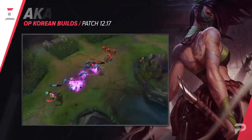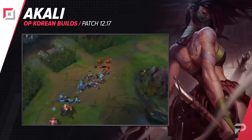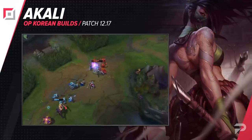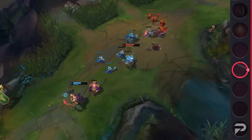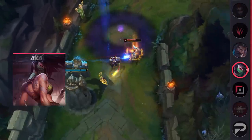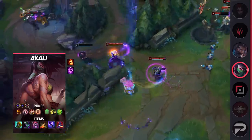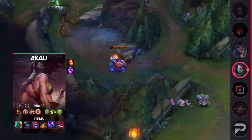Tankier assassin builds continue to trend as they allow mobile, high-damage champions to play much more aggressively with fewer risks. That's why we're seeing a lot more Akali players take a hybrid build that incorporates plenty of defensive stats. Players also take Summoner Ignite for the extra kill power — whatever damage is lost from building tankier, you can make up with the true damage and healing reduction from Ignite.